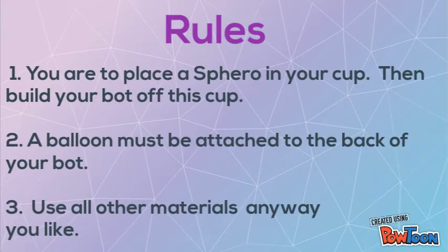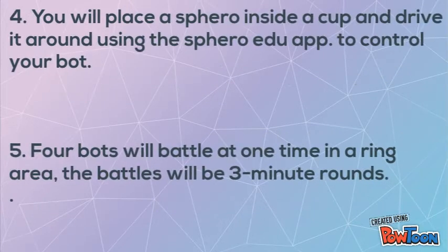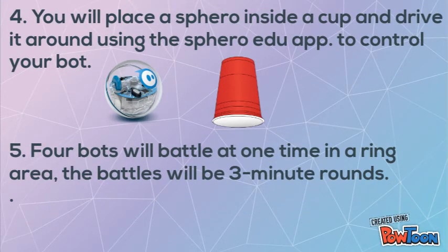Rules: You are to place a Spiro in your cup, then build your bot off this cup. A balloon must be attached to the back of your bot. Use all other materials any way you'd like. You will place a Spiro inside a cup and drive it around using the Spiro EDU app to control your bot.